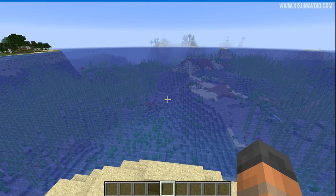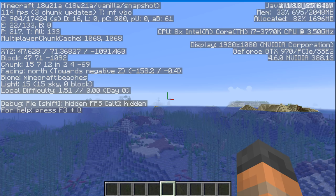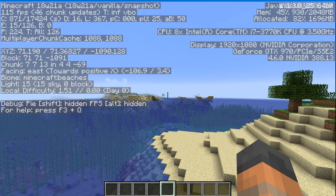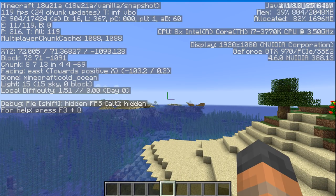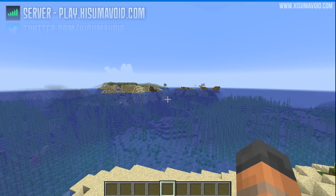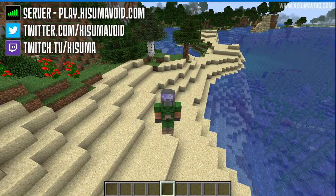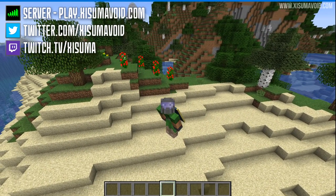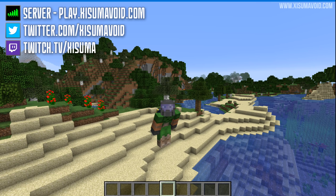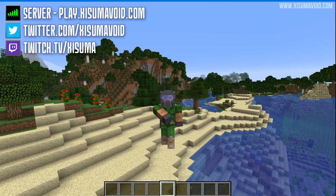One last thing to comment on is the performance of this snapshot. Pressing F3, I can see the memory — I've assigned two gigabytes because in 18w20c I was having really bad memory leak issues, and it looks like it's still filling up at 1.1 gigabytes without being in this world very long. The memory leak may still be a problem but it does seem better. Still a long way to go with performance, but a lot of the big bugs are getting taken care of. That's it for this snapshot video — if you enjoyed it leave a like, thank you for the support, and I'll see you soon.